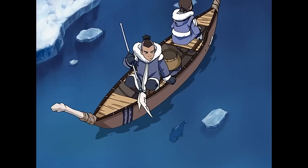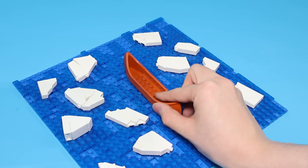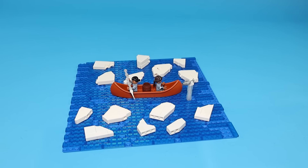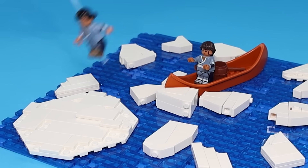Now I'm gonna build the scene where Katara and Sokka are fishing. So I made some icy water with a bunch of ice around them, then added Sokka and Katara to the boat — Katara is almost catching a fish. Then they crash the boat and end up on a plateau.